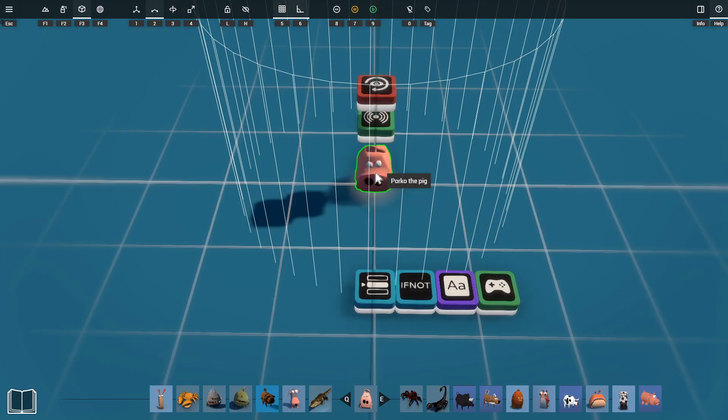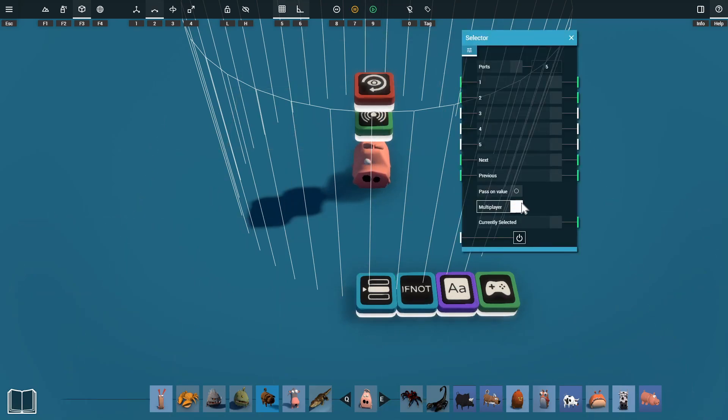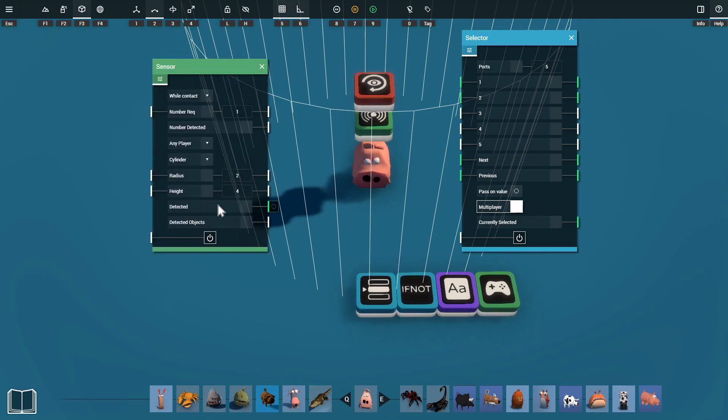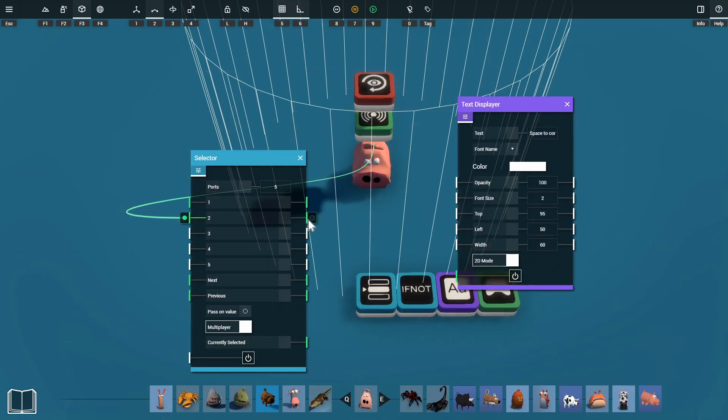I'm just going to glue our character — in this case Porco the pig — to the look-at rotator. We'll be using a selector to control the props for our NPC. I've got this set to multiplayer and I'll go through why shortly. We'll be using the detected output from our sensor to activate port 2 on our selector, which will start our NPC's interaction.